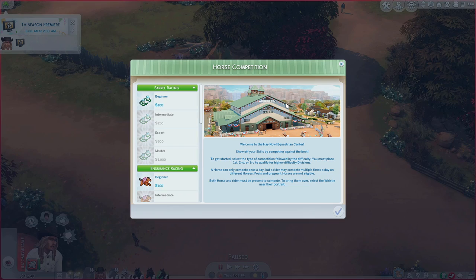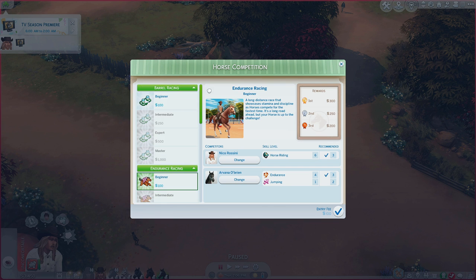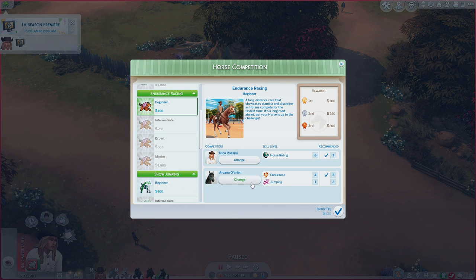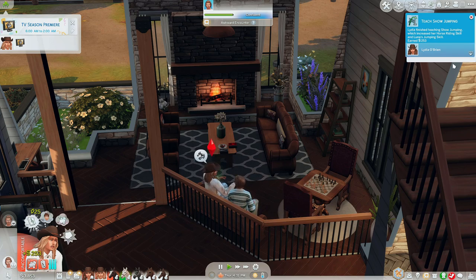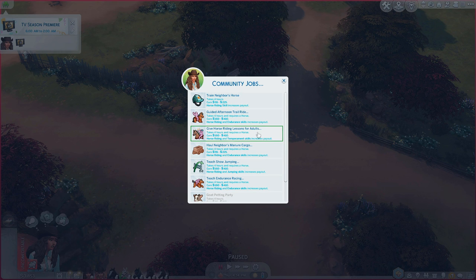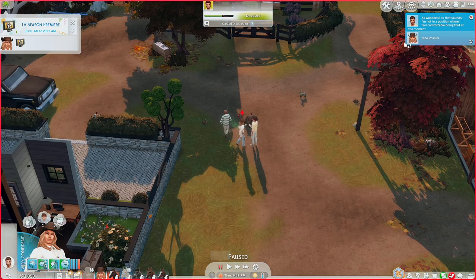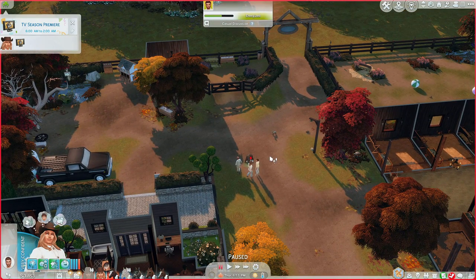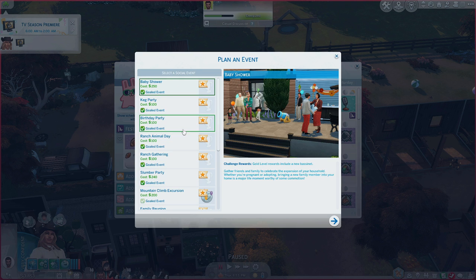Do we have any other horses we can compete with? Arvana — we can do endurance racing with Arvana. Since Lydia's gone, Nico is just going to do the race with Arvana. We got $250 — we'll take it. We're at $3,800. Let's do give riding lessons for adults because horse riding and temperament skills increases payout, and Bojack has a solid temperament. Also someone told me in the comments that if you throw a ranch day event and have people pet your animals it's like a fundraiser for your ranch and you'll earn money — so we are doing that right now.